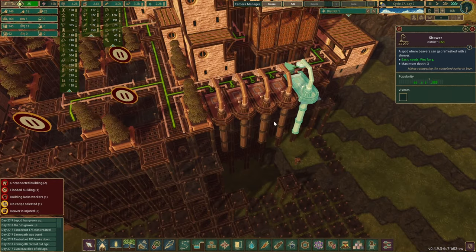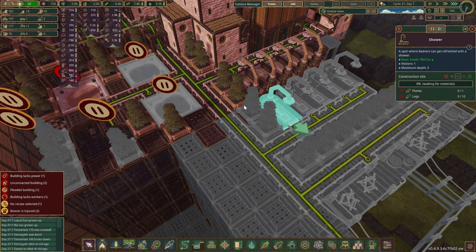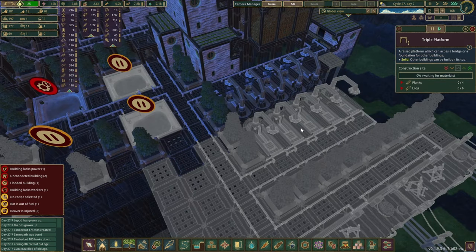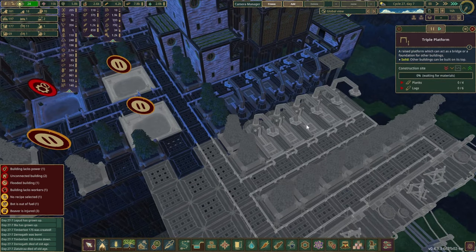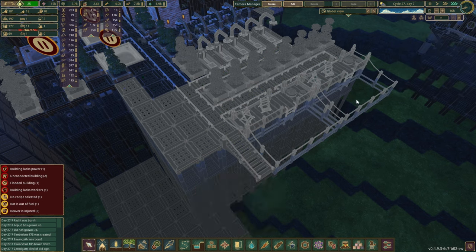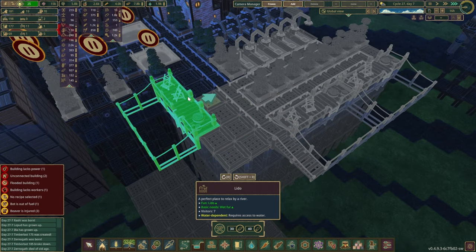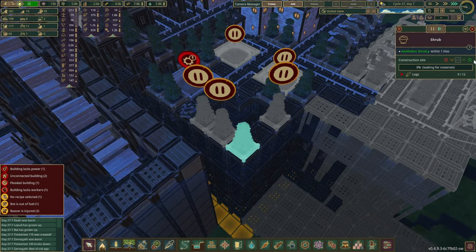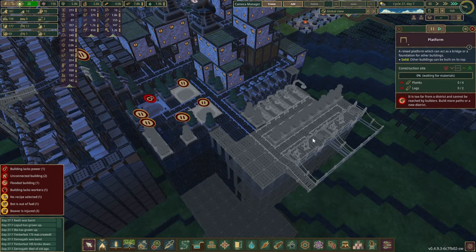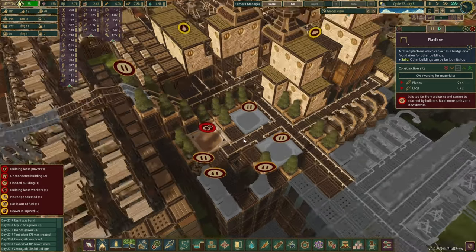We've got the showers already at the back. I wanted to add a couple more, and just spam the shrubs to use as decorations to create a bit of privacy for them. Then we do the swimming pools right at the back over here. Maybe a few more swimming pools around here - it probably wouldn't hurt, especially during evening times if we have only two littles for like 150 beavers, then this might not be enough.